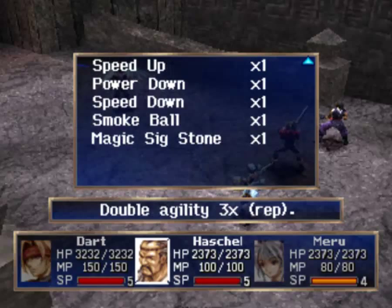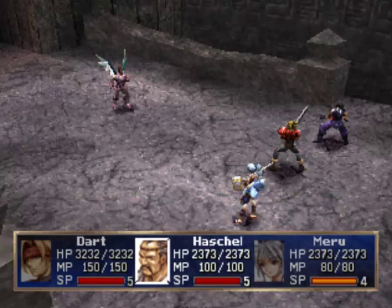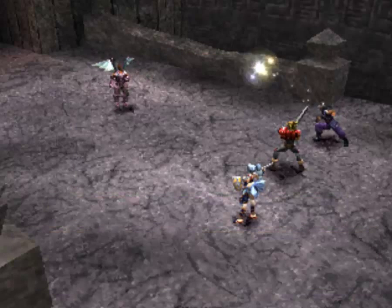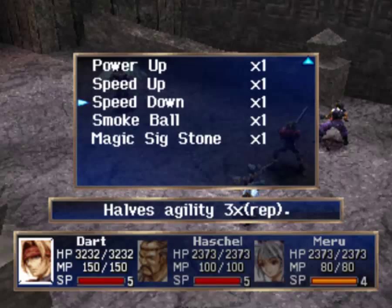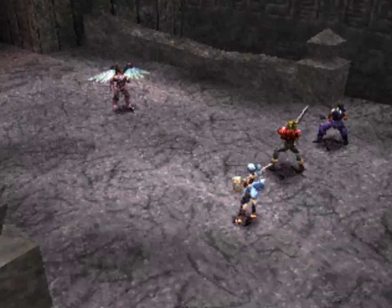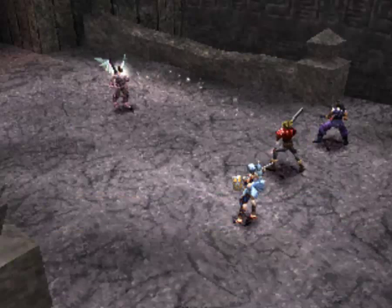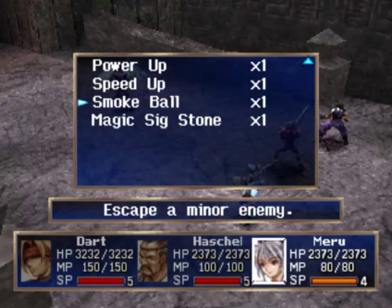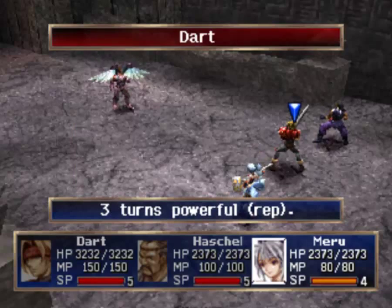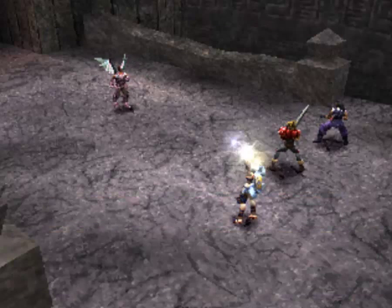The best way to deal with him is to start by doing power down. This is going to get pretty repetitive — it's just like every other boss fight for the rest of the game. Power down and speed down, then start buffing up and go all out on him. Having buffs and debuffs, even though there are only a couple, it changes the game so much when you actually have the appropriate ones.